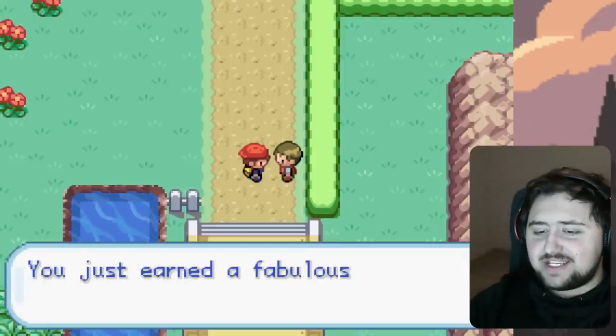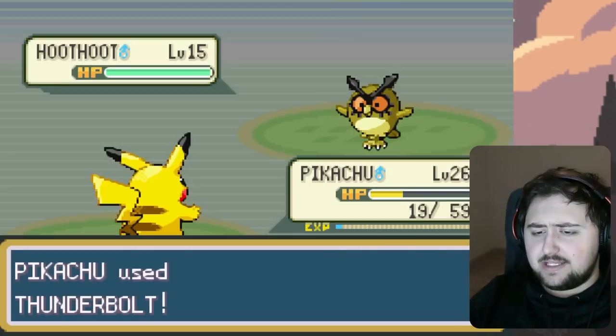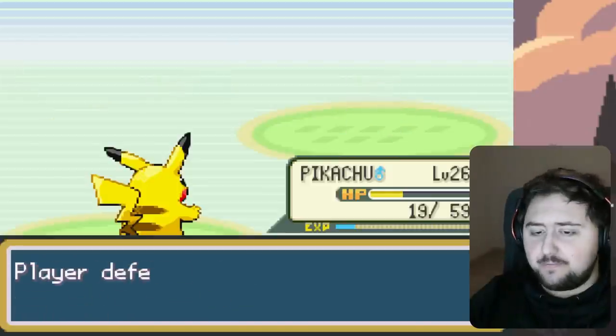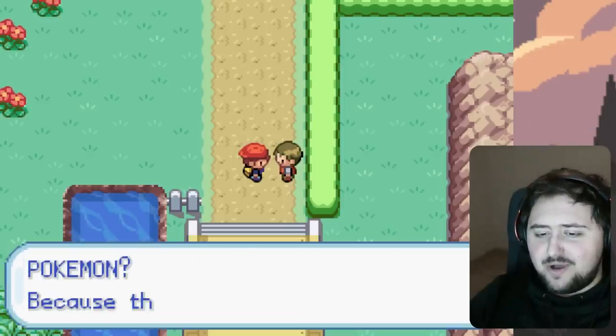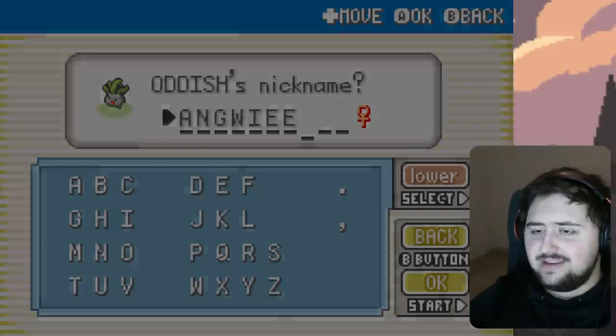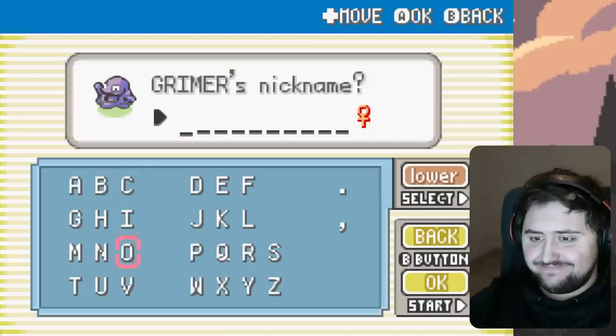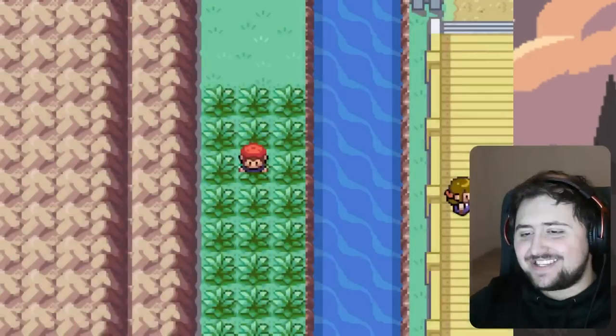At Nugget Bridge, a guy tells us we get a free Nugget but wants to eat our Pokemon. We don't let him and take him on instead, destroying his Hoothoot and Sentret. We catch an Oddish and name it Angui, because it is very Angui, and then we capture a Grimer and nickname it simply Nut. What else would I name it? It's a Grimer. So we've got ourselves another Pokemon on the team.